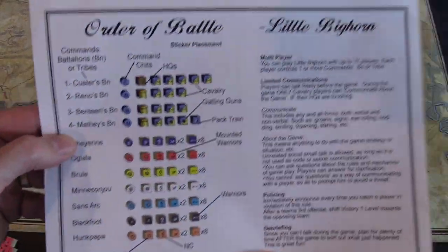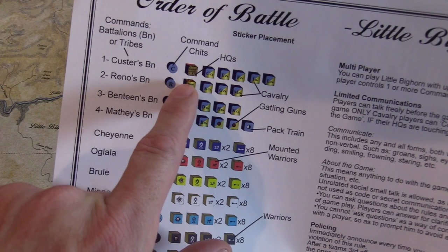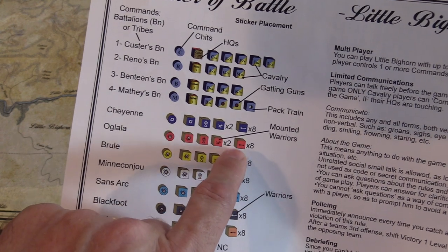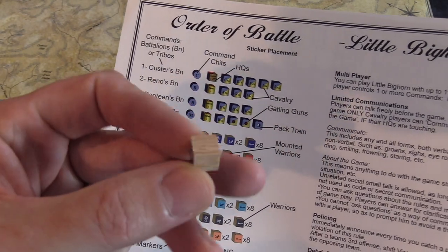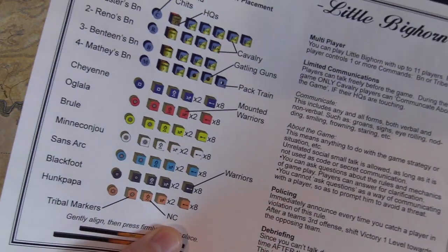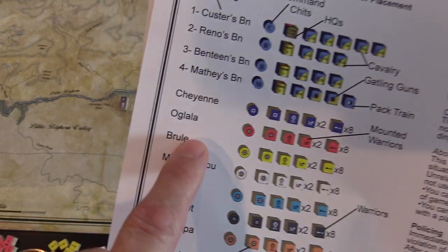I'm going to bring some of the paper on and show you real quick. When you get this, it's your multiplayer guide for handling some rules. But the first thing it does is just identify the pieces. The command chits go in the cup or the bag, your headquarters are placed on the board — fog of war same deal — and it tells you how to sticker them. The Native American pieces have a natural wood finish, whereas the trooper pieces have a lacquered, kind of navy blue finish. So you're going to label with stickers each of the pieces, and it explains everything, gives you the tribe names, and tells you how to sticker them.